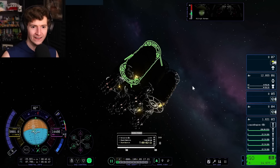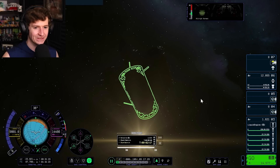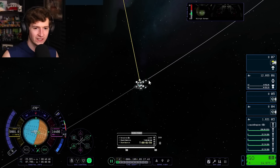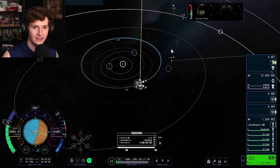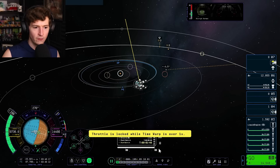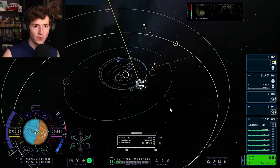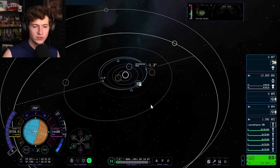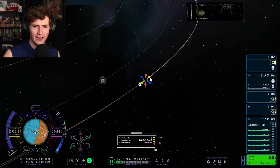I can actually turn the vehicle now. It moves fast, doesn't it? We're facing the opposite direction so I should be able to burn in. Wait — where's my orbit? Oh, that's my orbit. What's the yellow line? The maneuver has been destroyed. Create a new maneuver — oh God, this is chaos. I just want to land on Jool.